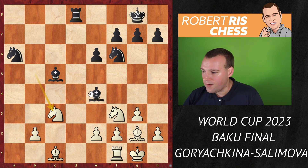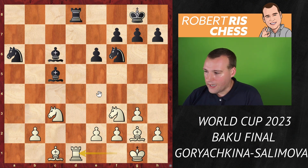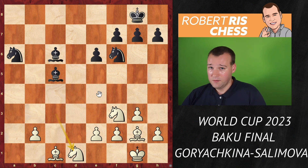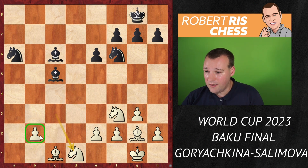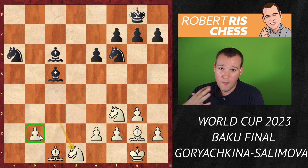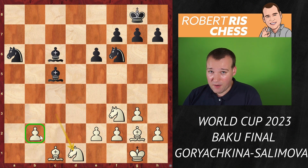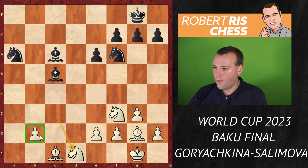Knight goes back to c3, attacking the bishop. The bishop retreats, and white initiates more exchanges with rook d1, rook takes d1, knight takes d1. If all the minor pieces come off the board, there's just one extra pawn — and that's going to be decisive. This opening experiment by black has backfired. It's just a very big extra pawn for white.